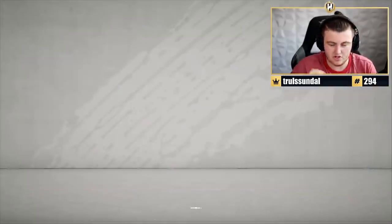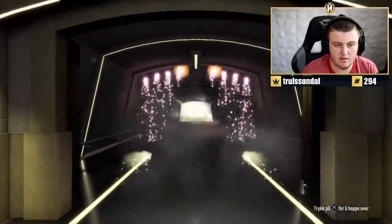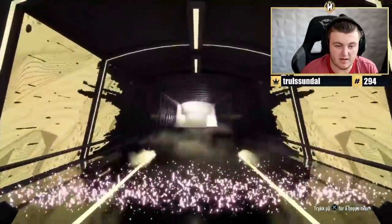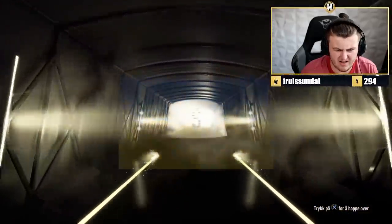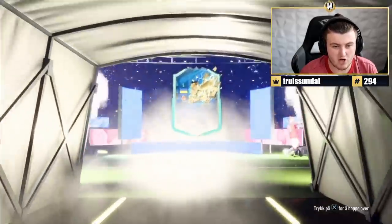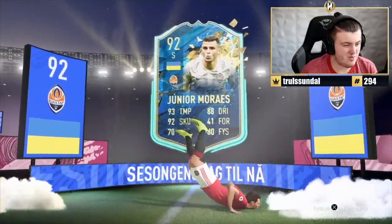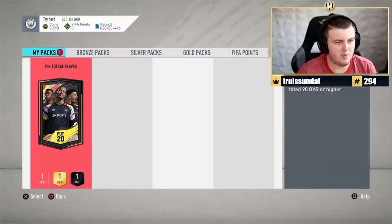Next one — Trussendale's pack. I haven't opened a pack for Trussendale in a while, so hopefully his pack looks good. All right, 90 plus TOPS pack. It's going to be Ukrainian — it's Juni Marais, doing really well I think for Shakhtar in the Europa League. However, it's just not a card you want to use.